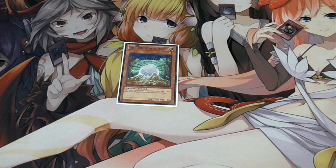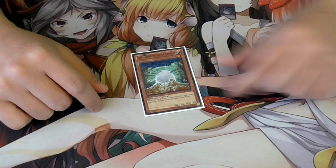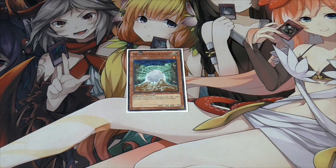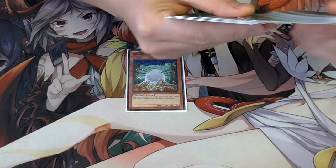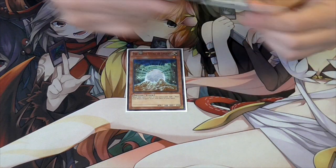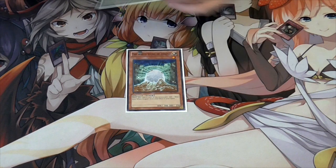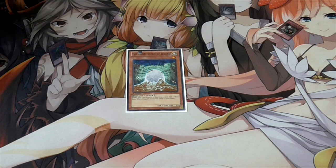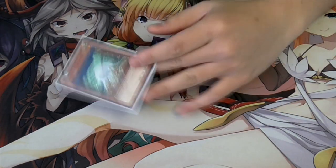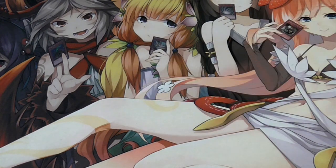Only one old egg - White Stone of Legend. It's just good for dumping everything and fixing dead hands, searching Blue-Eyes. The problem with playing too many is that if you dump it or synchro with it quite often, it will clog your deck because the search for Blue-Eyes White Dragon is mandatory. This card also needs to banish the Blue-Eyes White Dragon from your deck, so only play one. It's good for fixing hands with Trade-In and stuff.